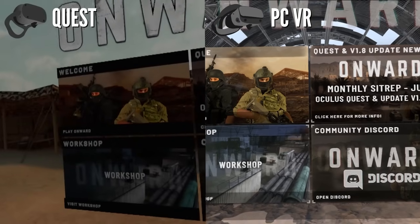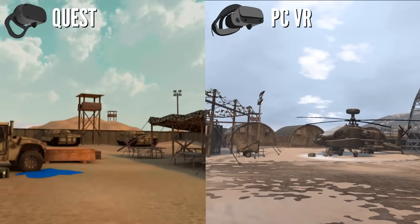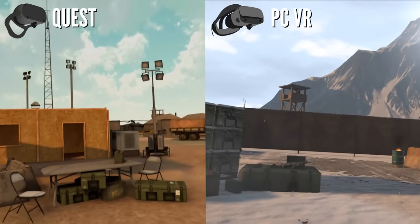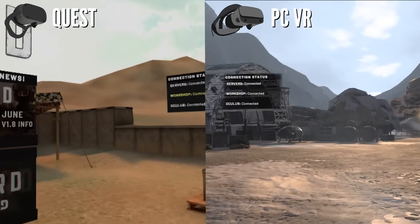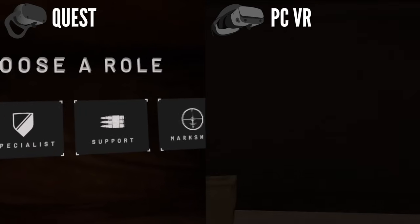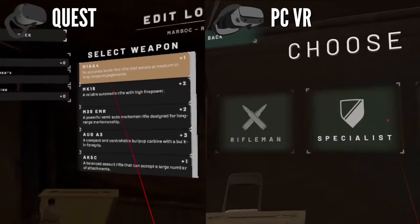Okay, so without further ado, let's dive in. We're taking a quick look at the menu — a little spin — although they're in different settings so it doesn't really mean much other than to confirm that yes, the menu is in Onward. Obviously you can see it does look nicer on PC as you'd expect, but actually the menu in the Quest version is pretty good. We're going to be moving into the free roam version of Suburbia, one of the game's most popular maps.